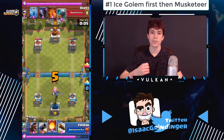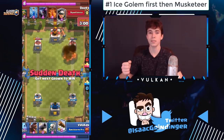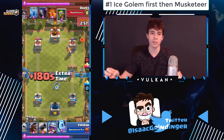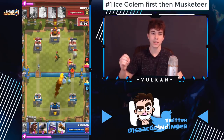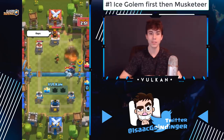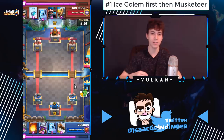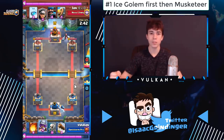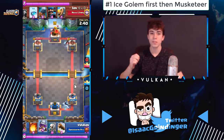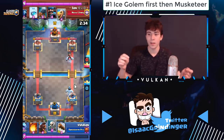Rule number one: after you've cycled an ice golem it's completely fine to play musketeer behind it. If they decide to go opposite lane and completely ignore it, they still have to defend your ice golem plus musketeer — that's a formidable push since you have a tank in front of the musketeer. But if you just drop a musketeer by itself without an ice golem down, they can pretty reliably ignore your musketeer, go opposite lane, take your tower, and the musketeer won't do anything on offense or be there for defense.